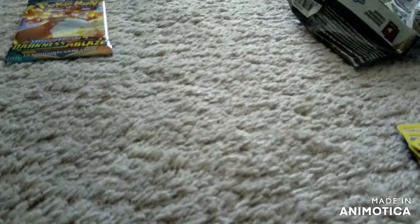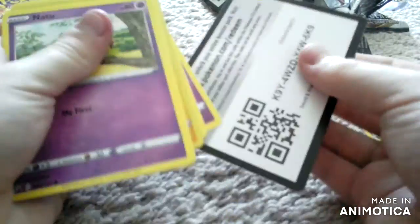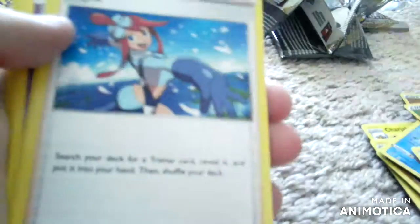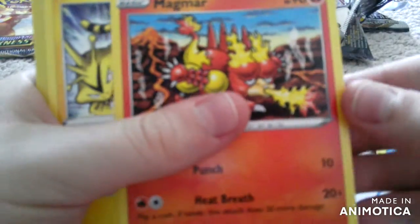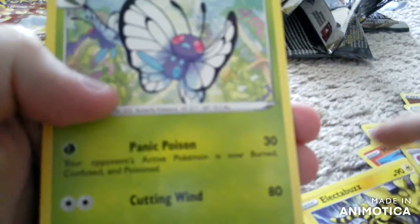Got another Rillaboom pack, gonna open this one up. Fighting Energy, Skyla, Luxio, Drakloak, Natu, Houndage, Impidimp, Magmar, Electabuzz, Electrode — a really cool card — and Butterfree.